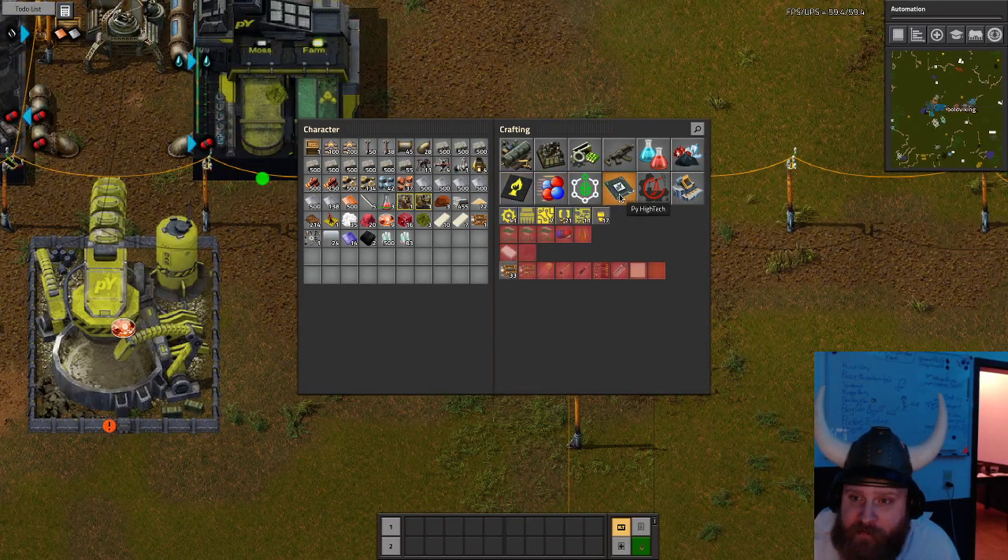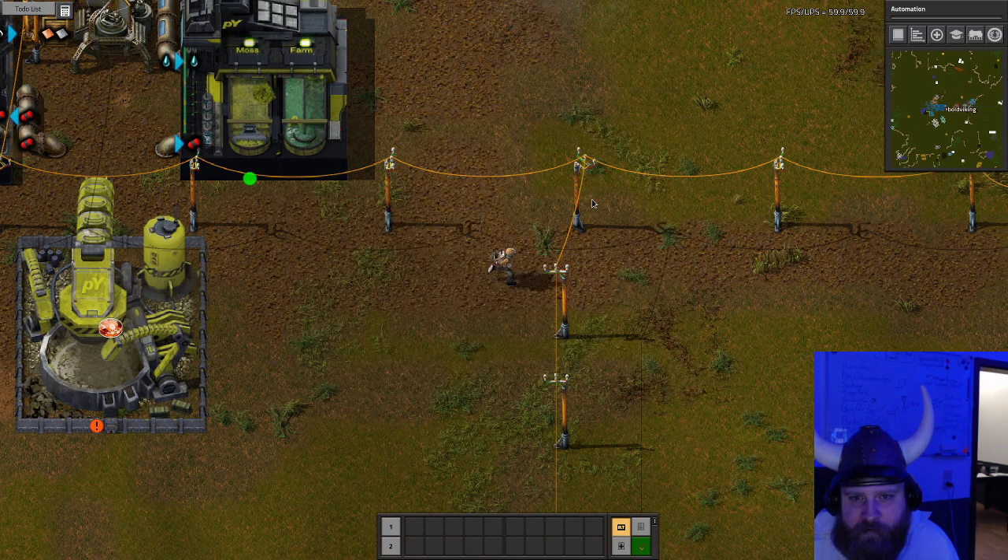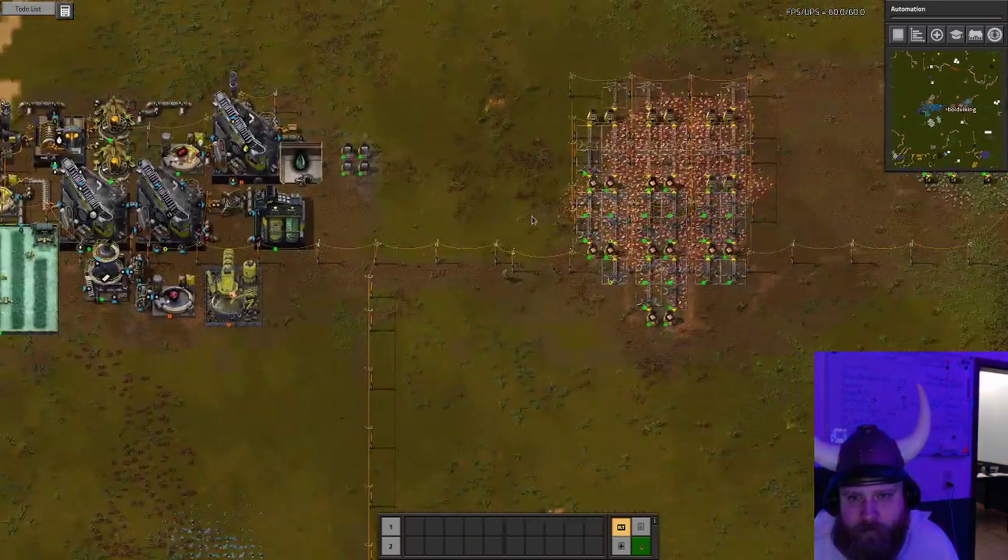We also need more glassware. For this we need more silicone. Half-Life Alyx will be played on Thursdays, and I hope we can complete Angels and Bobs by then — which is only three or four weeks, so we have to pick up the pace. I can't because I do not have any coal. That's the answer.